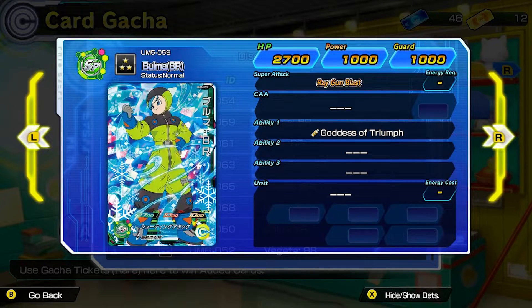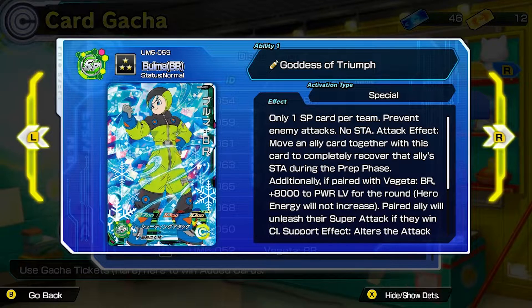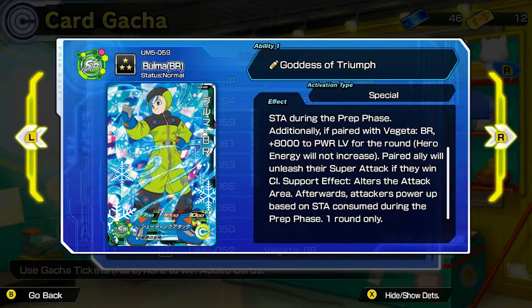Next is Boma, also BR. Her ability is Goddess of Triumph — only one SP card per team. Basically you prevent enemy attacks with no stamina attack effect. Move an ally card together with this card to completely recover that ally's stamina during the prep phase. Additionally, if paired with Vegeta BR, you get plus 8,000 to power level for the round, hero energy will not increase, and the paired ally will unleash their super attack if they win the charge impact.